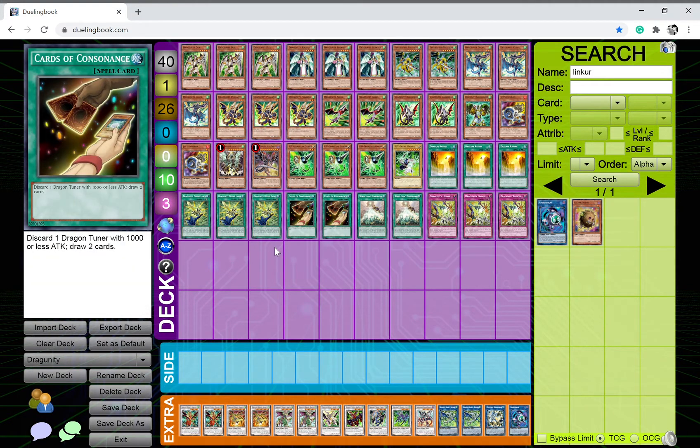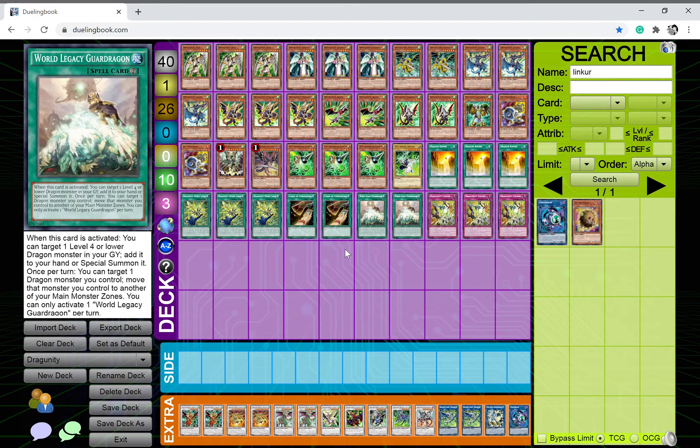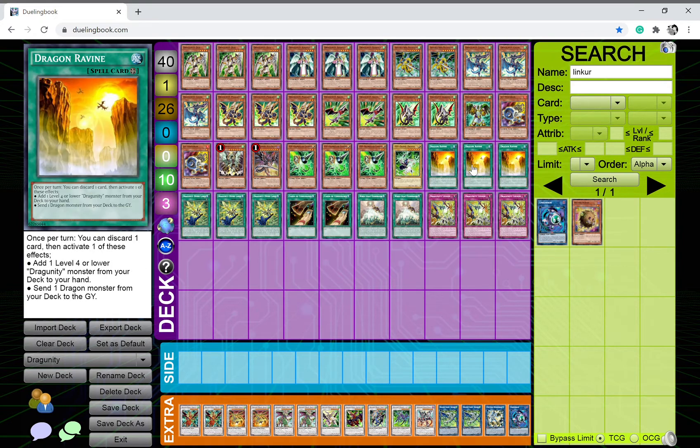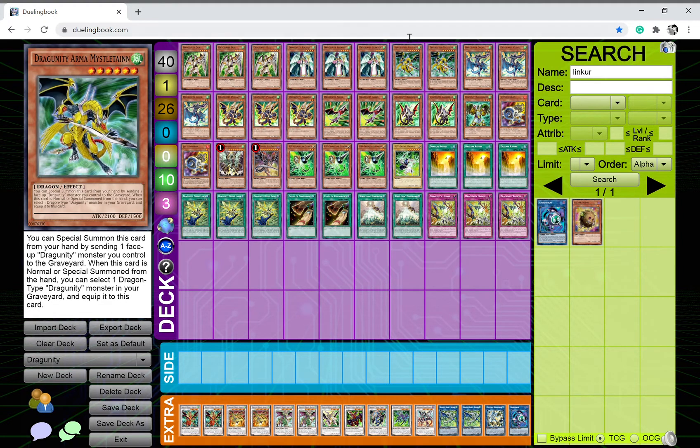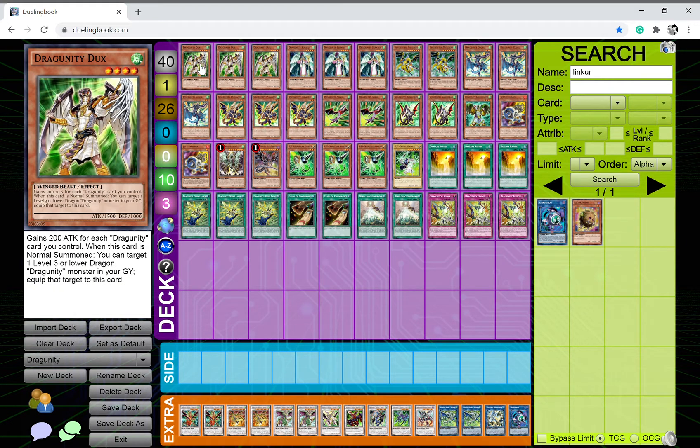That's it for the main deck. It's pretty solid, and even though we do have a ton of tuner monsters, cards like Card of Consonance help manage the brick potential. Counting everything together, there are about 11 starters in this deck that you want to see in your opening hand — if you see one of them you're close to a full combo, so it's great.